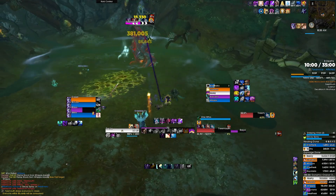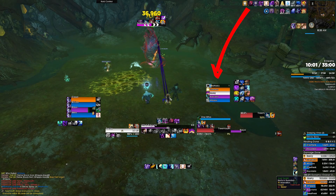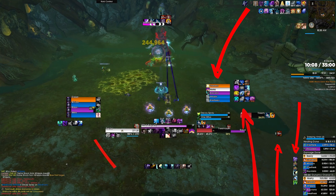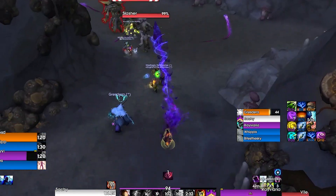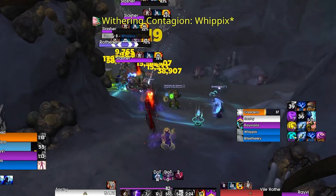What the UI includes is WeakAuras in the center, BigWigs timers that dynamically move depending on how much time is left until mechanics, Details profiles on the bottom right, OmniCD so you have your interrupts that you can track, your utility, movement abilities bottom right, battle rezzes in the mid-right section, as well as individual personal and group defensive cooldowns. Additionally, nameplates — I really like the way they look. I especially like that they tell you which one you have targeted with arrows for which one you have mouseovered.